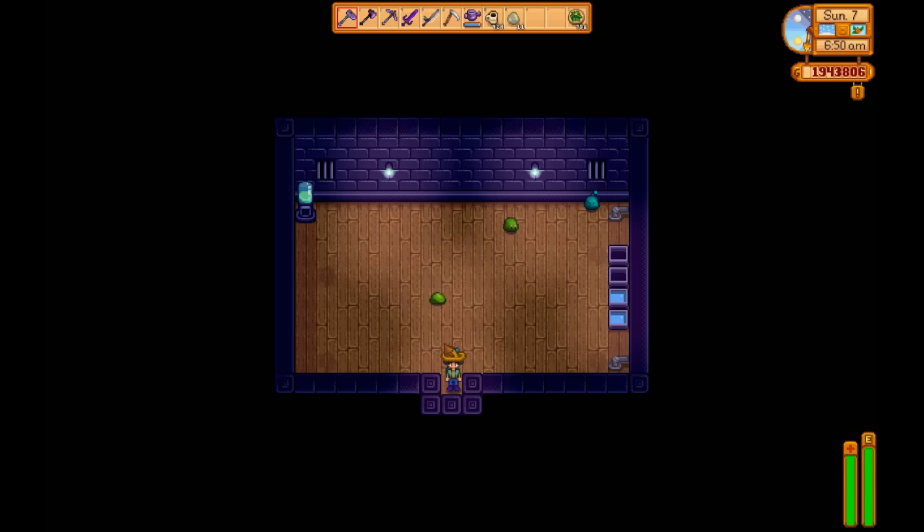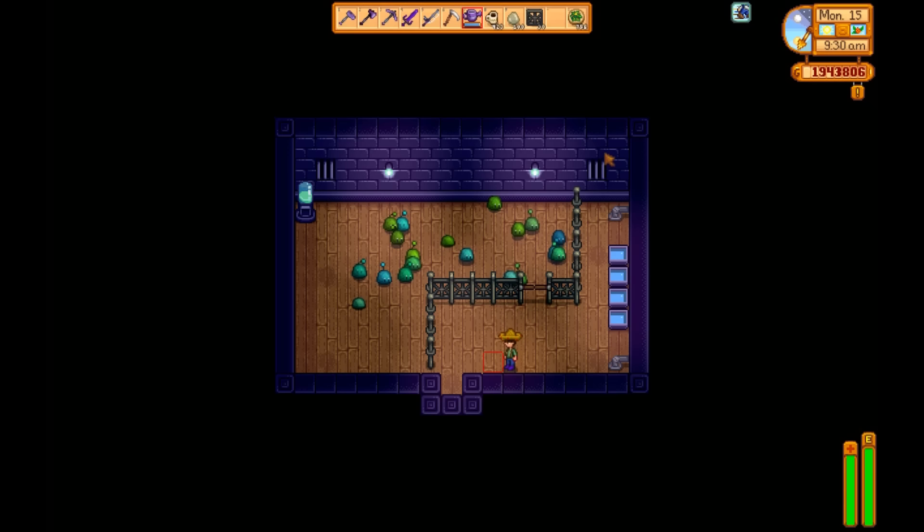One thing you can do if you don't have the slime charmer ring is just simply make a fence with a gate like this. That way you can still water your troughs and you don't have to worry about the slimes bugging you at the same time.